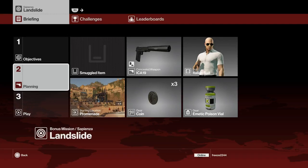Yo, what's up Freeze Army and welcome to the Going Out with a Bang Challenge set in the Landslide Bonus Mission. My name is MrFreeze2244. For this one, we're going to bring along our coins, our emetic poison — which is the poison that makes you sick — and our pistol.